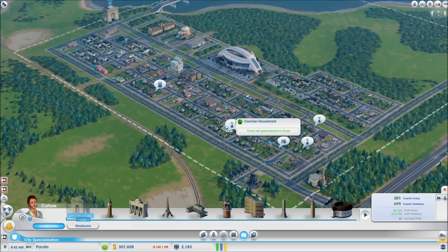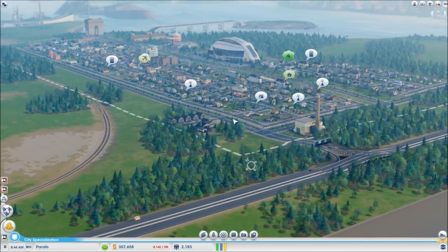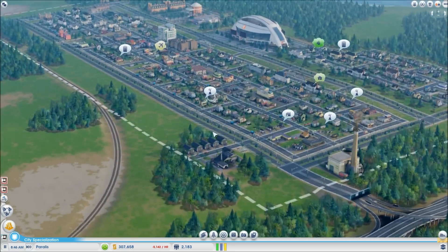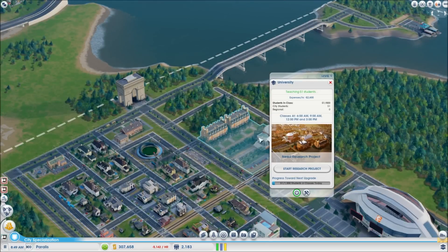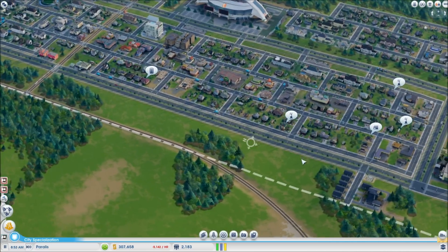I kind of love this place so far. I could host that big event but I don't think anyone will show up. This is earning a little bit of money, so that's good. The university is actually working — it's got 51 students attending classes, which is pretty awesome.